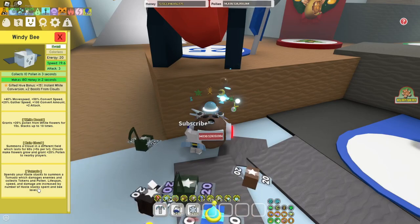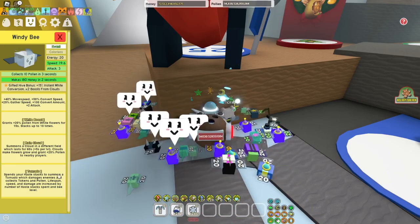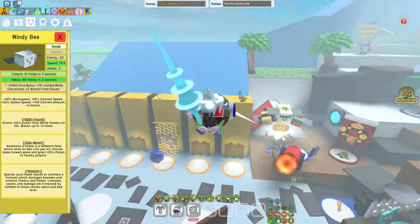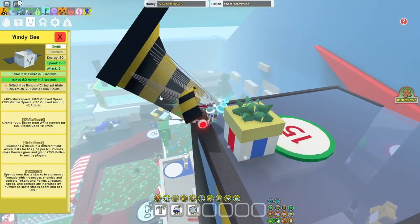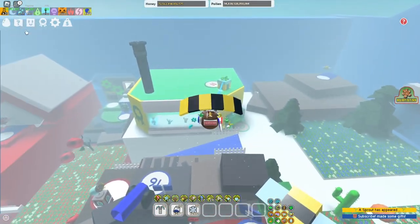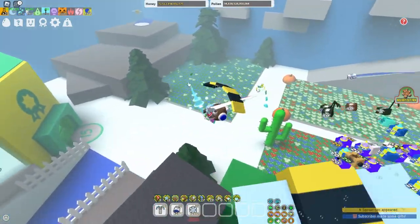Windy Bee — if and only if you have like two Tadpole alts, then go ahead and use it if you macro two Tadpole alts. Otherwise you don't really need it. Because if you macro two Tadpole alts you're going to have a ton of bubbles and it's just going to help pop more bubbles.